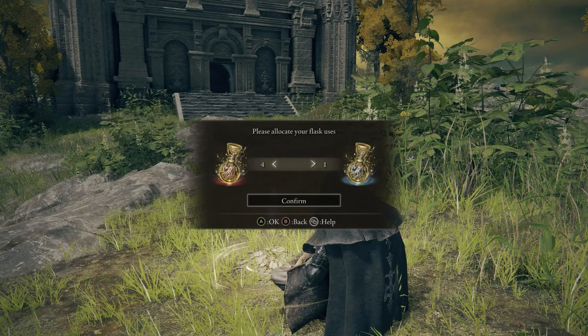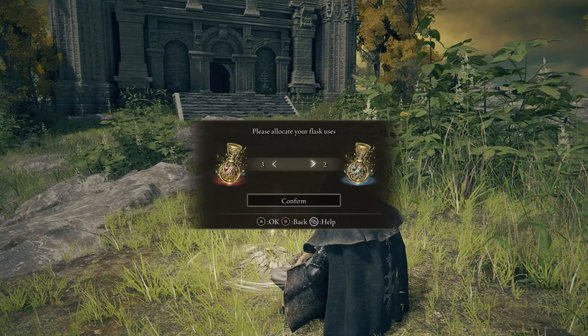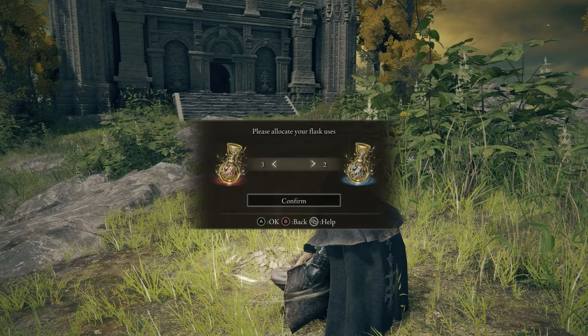For your flasks, you primarily want to stack health with one or two in FP, depending on how much you use the incantations. You might actually put more in FP as you learn better incantations and start using them more often.